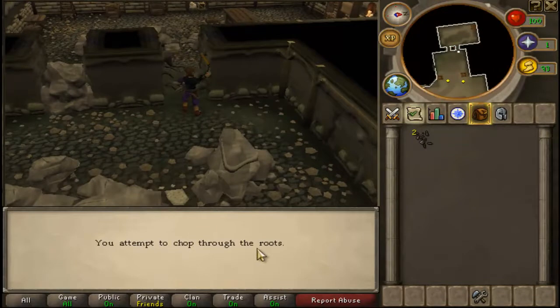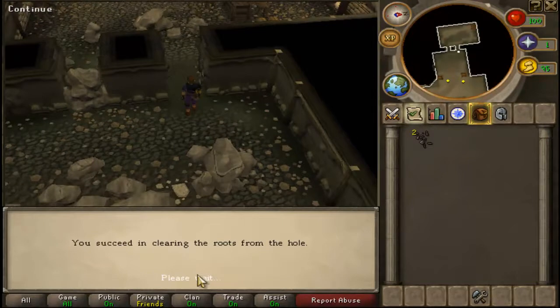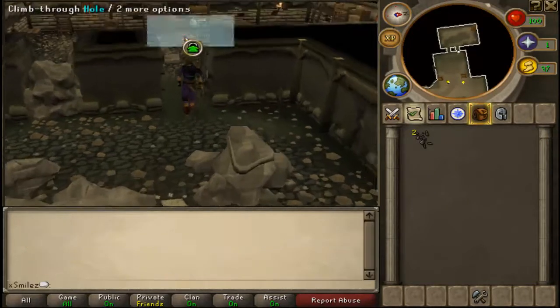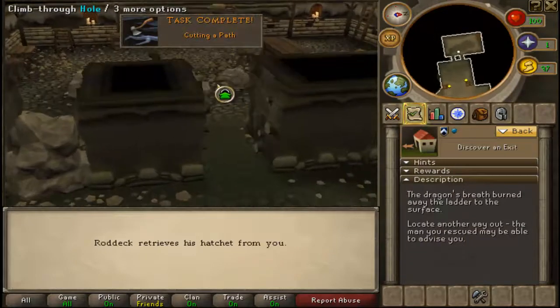Getting used to this — it's pretty simple. You succeed in clearing the roots. Well done. Climb through the hole and we can all get out of this cellar. Roddick retrieves his hatchet from you.